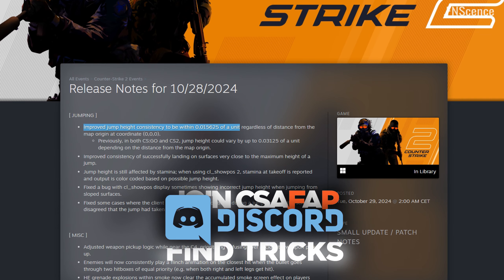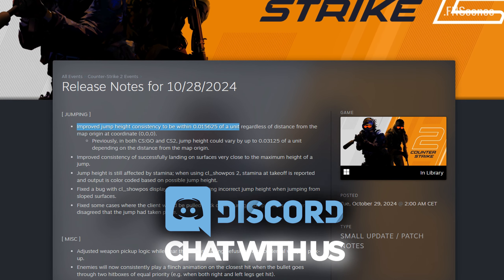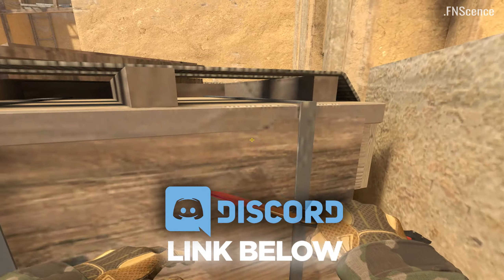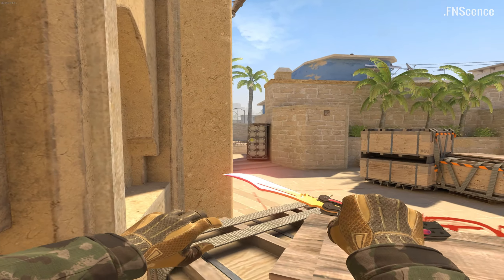The third major change that this CS2 update brought is improved jump height consistency. This seems like a good change, as jumping on high objects works consistently now, but it also worked with D-subtick movement binds, which Valve constantly tries to take away from us.